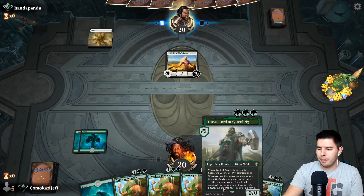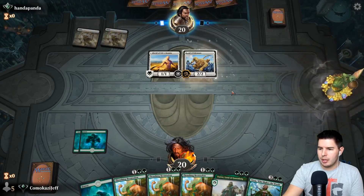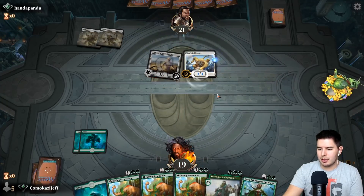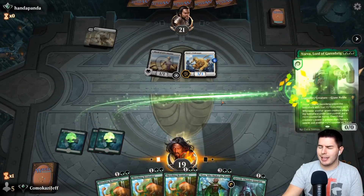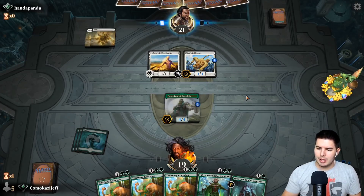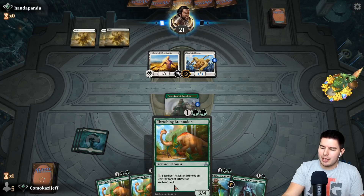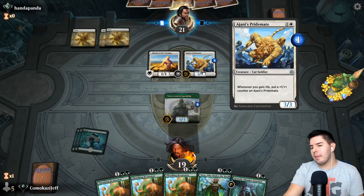Yorvo's gonna be big — bigger than Pride Mate, I dare say. Alright, play Yorvo, pass the turn. We can do some cool things with Thrashing Brontodon — because these are enchantments, I can block a massive Ajani's Pridemate and kill the guy that gives lifelink. So there's gonna be things that keep us in this game longer than you typically would.